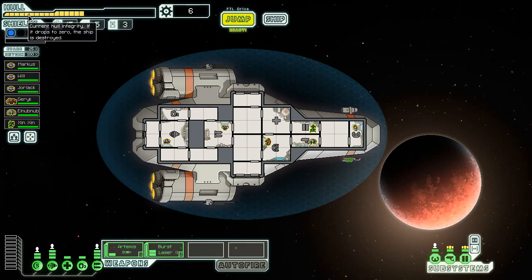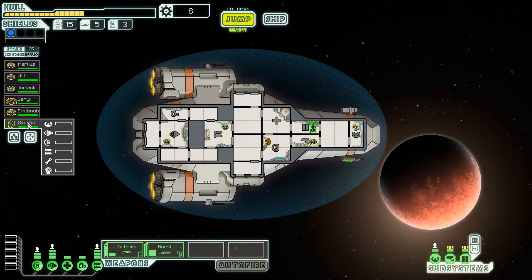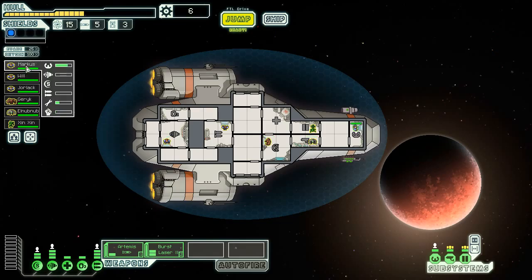Last time we were in a pretty deadly situation with our hull. Not quite the best hull integrity, and if it drops to zero, our ship is destroyed. We have five missiles, 15 fuel, and a good smattering of crew.